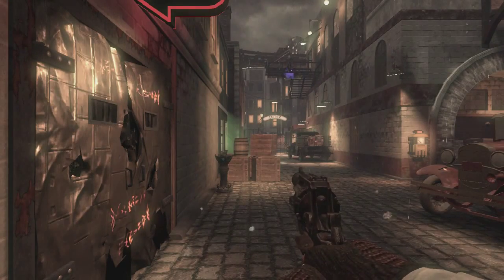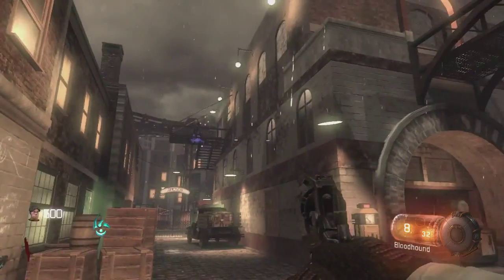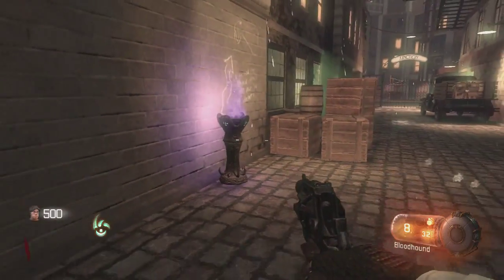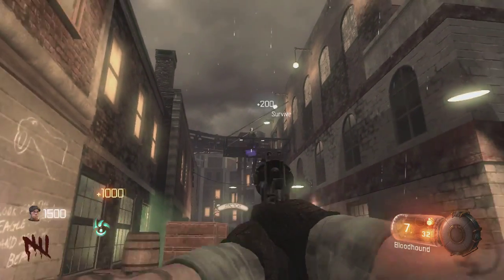Once you load into the game, what you want to go ahead and do is wait for that fountain to go ahead and turn purple. Once it starts up, which means the round has started, you want to go and shoot the guy up there that's in the staircase — you shoot him one time.